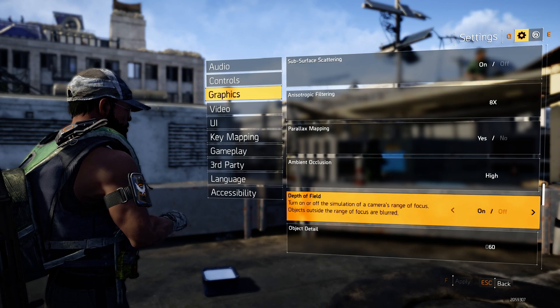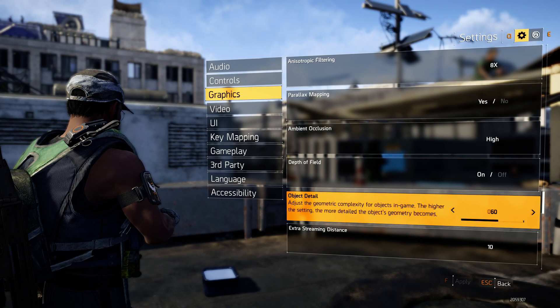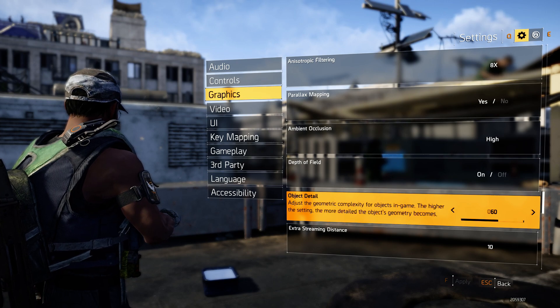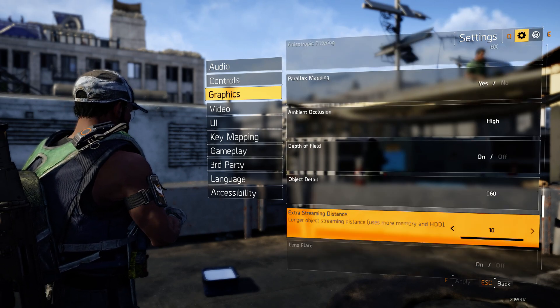Ambient occlusion on High, depth of field on. For object detail, I recommend putting this up — it looks a lot better at 70 or 80. If you can't run that high, go down to 60; I found that's a really nice balance to keep at least 60 frames per second.